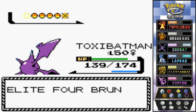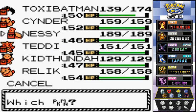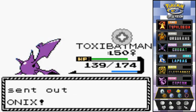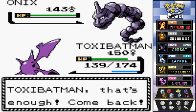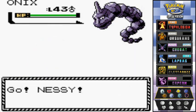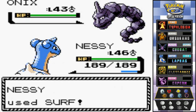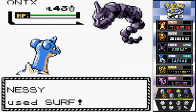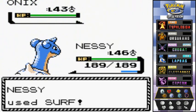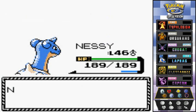Now he's coming out with his Onix. Let's go to Nessie right here — we haven't used Nessie at all, and Nessie needs more battle experience. Let's bring it on — Surf attack! There we go, you gotta love that. That's right — Nessie takes out the Onix.